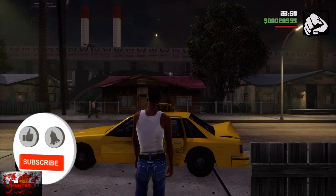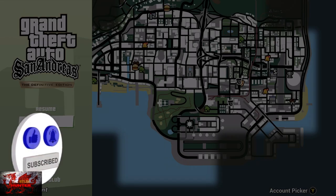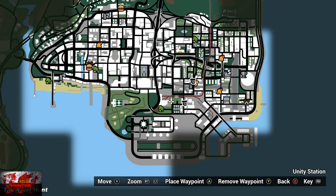Hello there guys and gals, welcome back to another Grand Theft Auto San Andreas Achievement Guide. This time we are getting the Hooping It Up achievement for scoring 30 points in the basketball court.